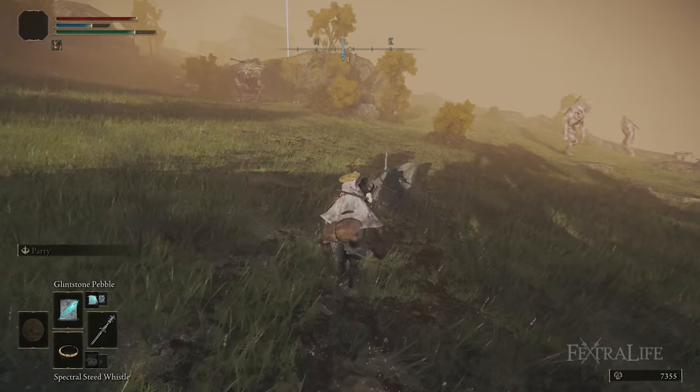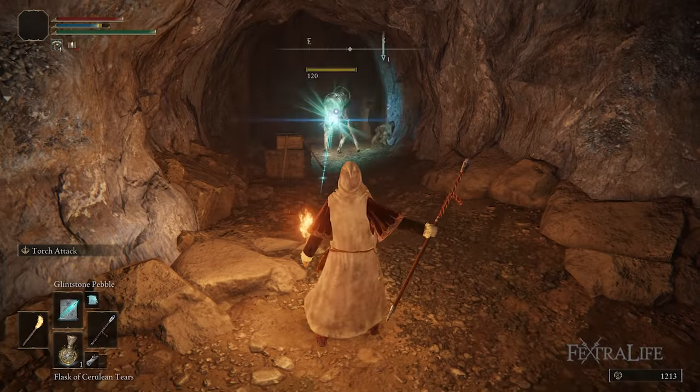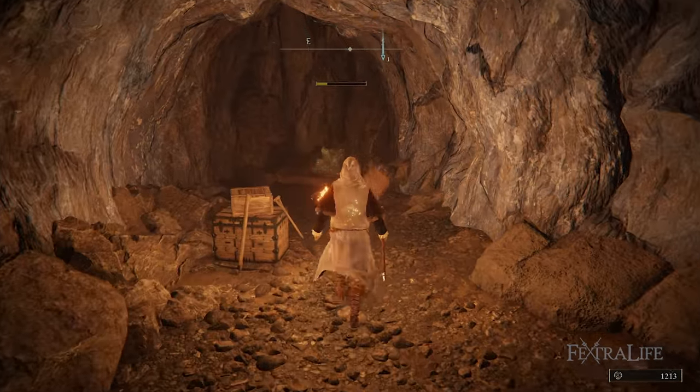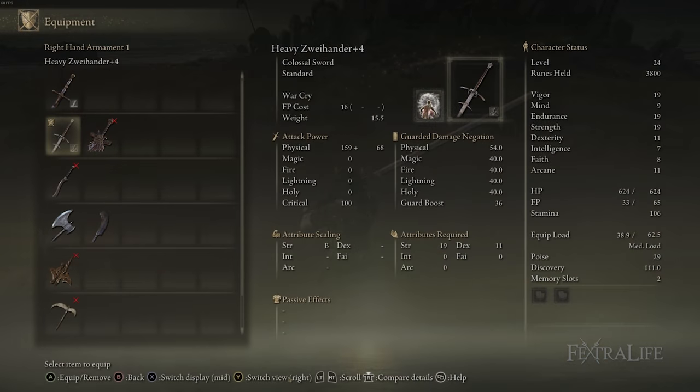Beyond that, you're going to want to upgrade your Zweihander as soon as you have it. There are Smithing Stones you can get from the statue at the top of Stormhill — have the trolls break that for you to get a bunch of them. There are also a bunch located in the mines. You want to get it up to plus 3 as quick as you can.